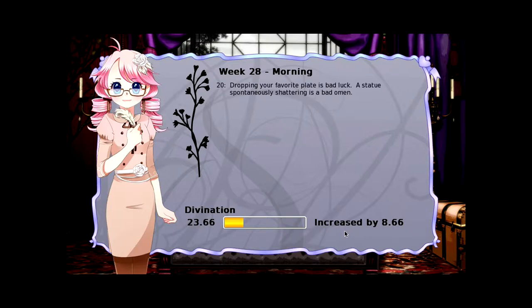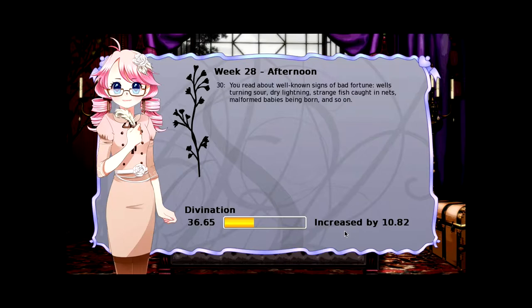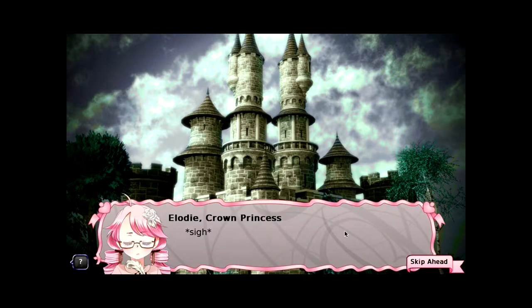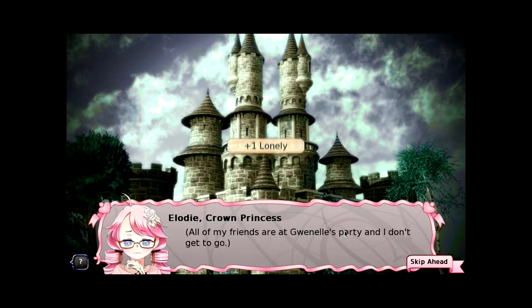Perhaps you can see just enough to be worried and then it turns out to be nothing — or just the opposite. Dropping your favorite plate is bad luck. A statue spontaneously shattering is a bad omen. Are there any good omens? You read about well-known signs of bad fortune: wells turning sour, dried lightning, strange fish caught in nets, malformed babies being born, and so on. Lovely. All of my friends are at Quinelle's party, and I don't get to go.